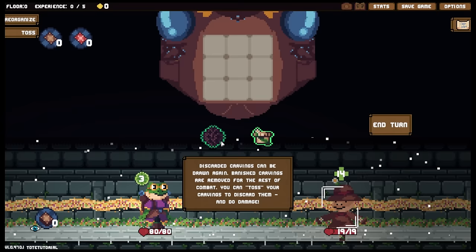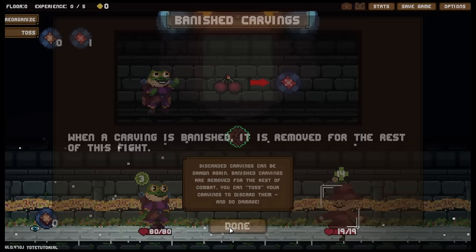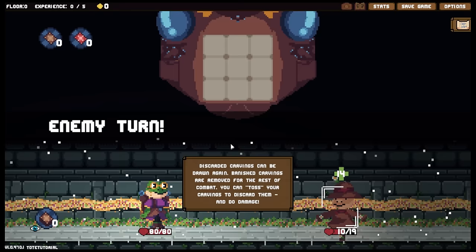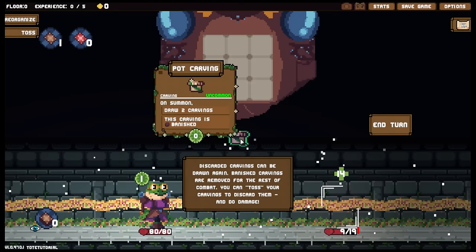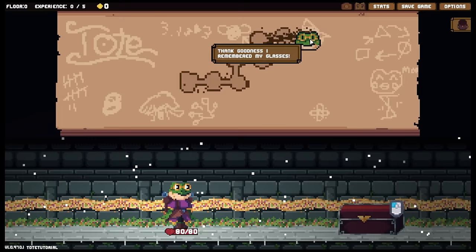When the carving is banished, it is removed for the rest of this fight. I need to place this in, then toss to do however much damage it does. Discard all carvings in your backpack, deals one damage. I can see how this is going to work — now I've got one in my discarded pile, I draw that back and can play it again for nine damage. That took me a few seconds to understand, but I like it.